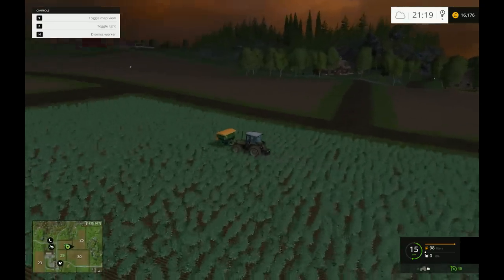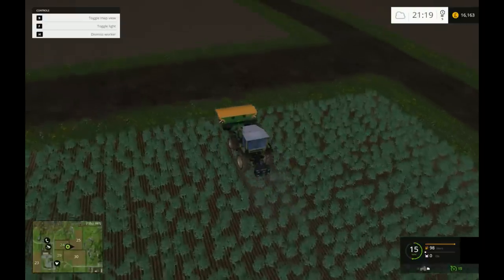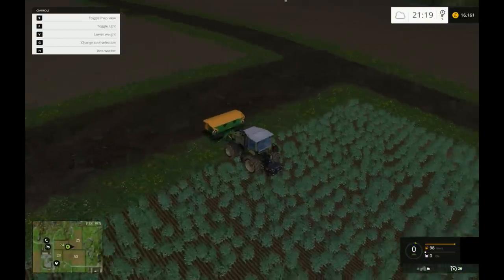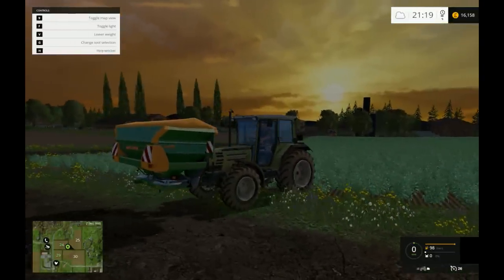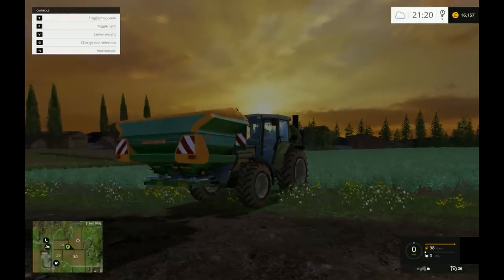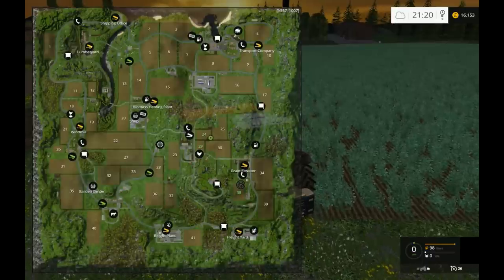So we'll leave that. We'll take him over to field 38 so he can fertilize where he's been sowing. It's quite cool - you get a little cog icon on field 38 which shows where your workers are. I'm going to take him over there, which is to the left this way, following that road.